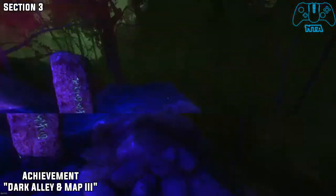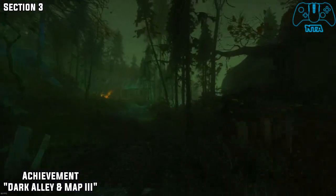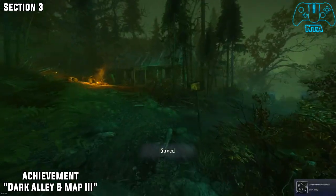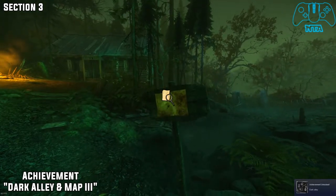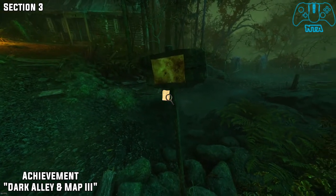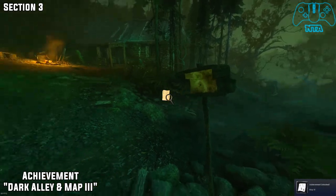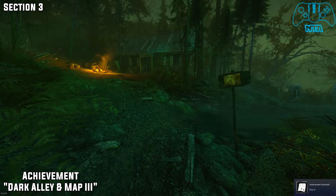Section three — ways into section three, we eventually find a house, and once again we will find a sign. Once you get closer to the house, you will get the Dark Alley achievement, and also you should hopefully be right next to the map. The achievement Dark Alley may pop somewhere else, but this is where it popped for me. So we get two achievements in one.